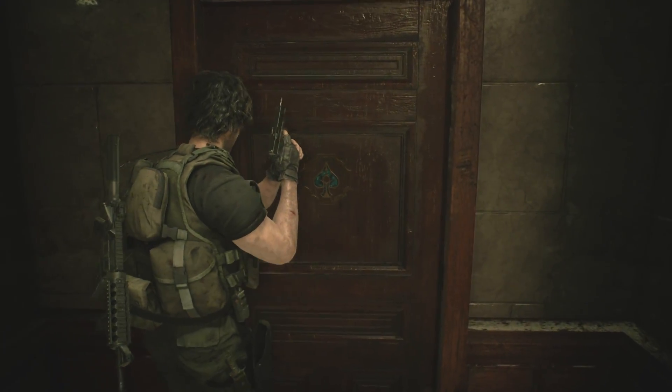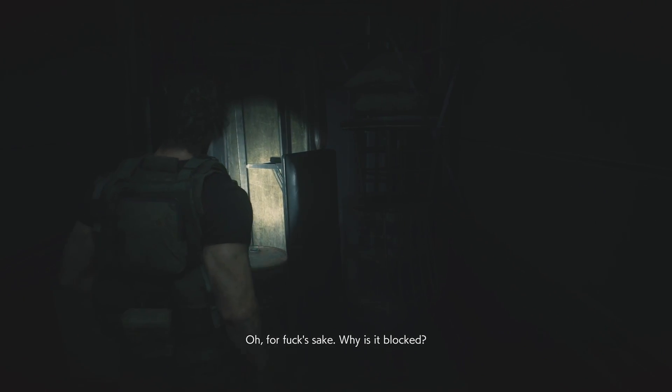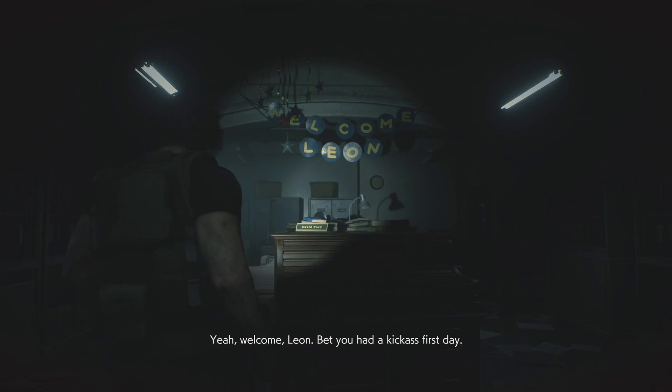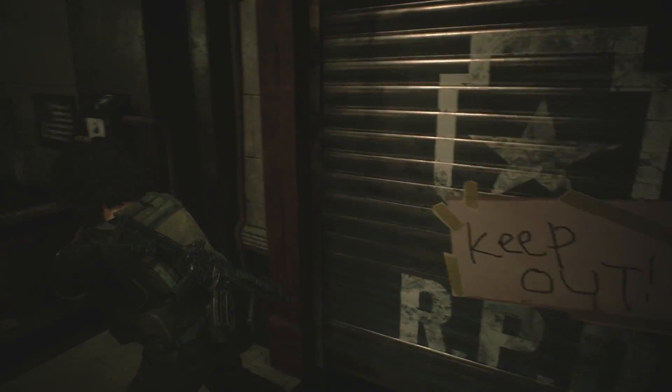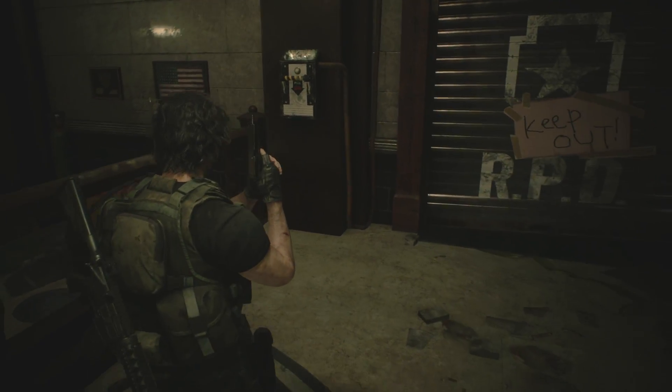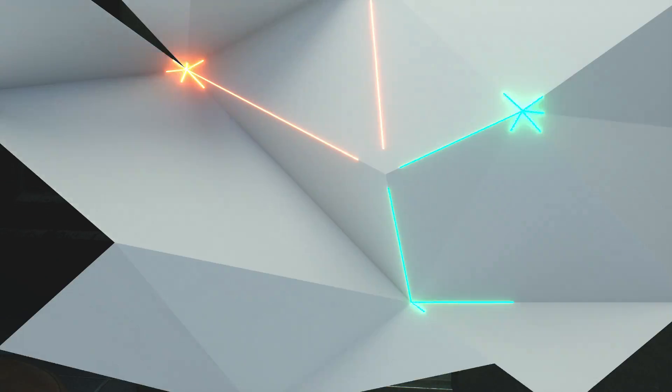In your time at the RPD, Carlos makes several tongue-in-cheek references to events and items: the funny doors, Leon's awful first day, and some advice that Leon simply ignored. And if you're wondering, the locker and safe codes are all the same — so load up!